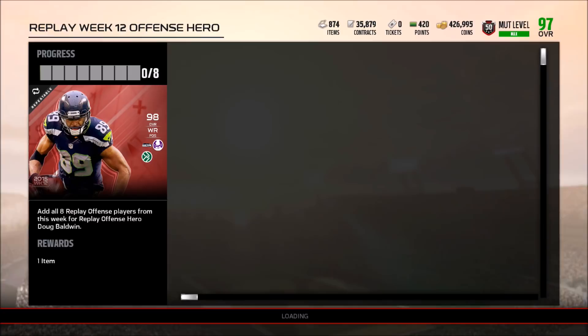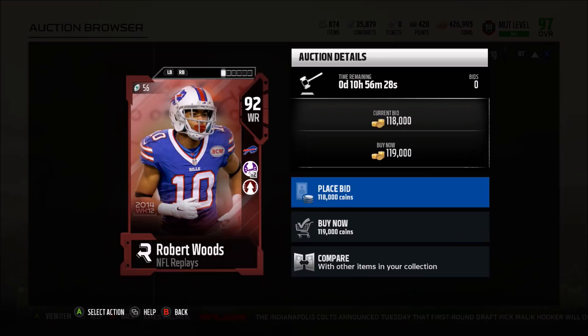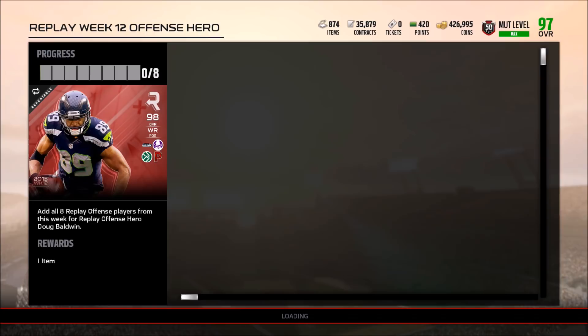Robert Woods has 95 speed with a 94 spectacular catch and also 93 jumping. Now we'll take a look at Marcus Gilbert — he should have pretty good stats but he's actually not up on the auction block. And finally we have Matt Stafford, and it doesn't look like he's going to be up on the auction block either, unfortunately.